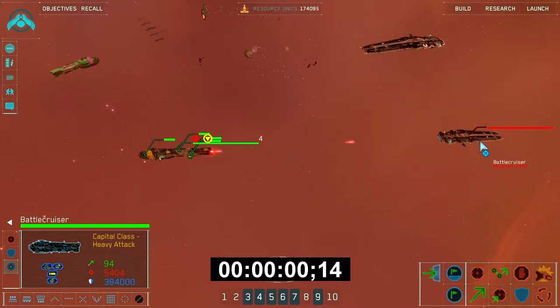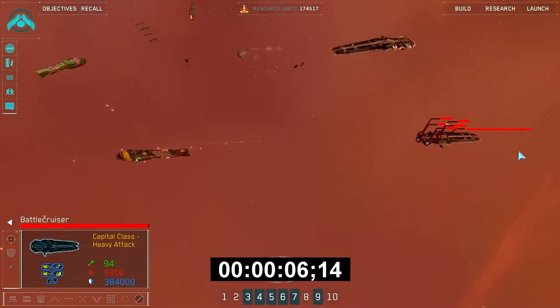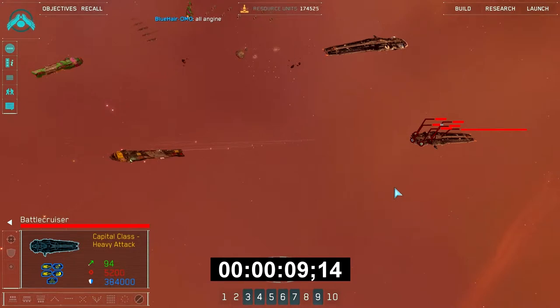Hello ladies and gentlemen, I'm Pegasus and welcome to another video. This time I'm taking a look at the battlecruisers. As you can see here, I have a Vega and a Higaren battlecruiser, and I have the Vega one set up to fire on the Higaren through the engine subsystem from the rear.